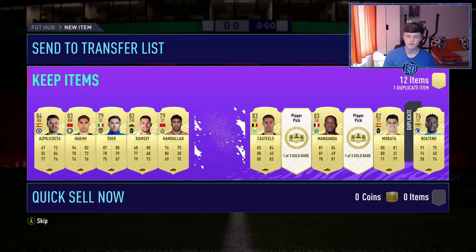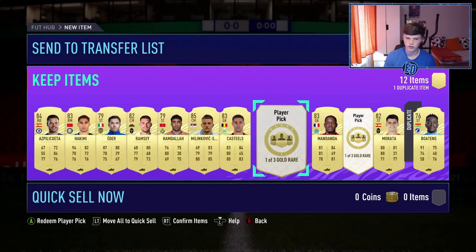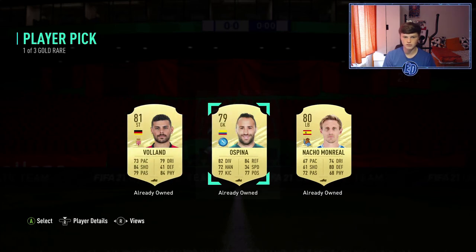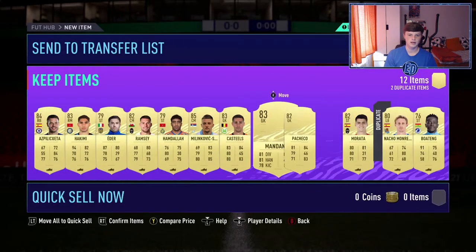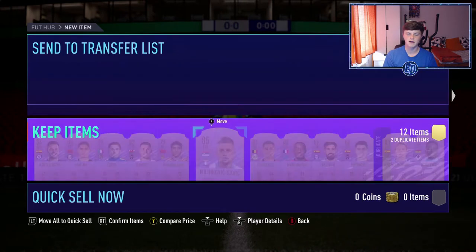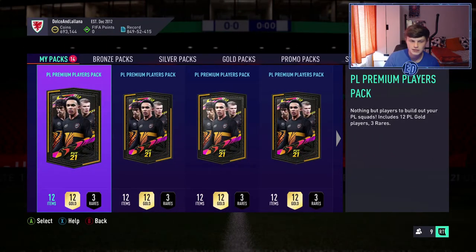Two 79s in a row is not very good at all. An 83 Castdials — not looking great, but at least it's only seven commons put into this. 83 Mandanda on the next one. Halfway there — can we get a TOTS? No — Morata 82. Maybe I should have done the 80-plus prem thing that needs 10 golds and one silver. 83 Hakimi — happy to get 83s though.